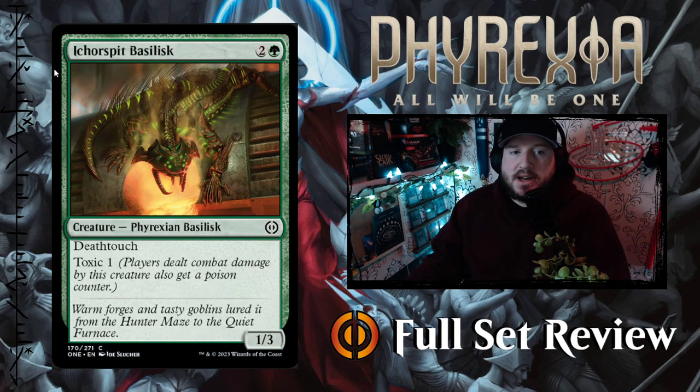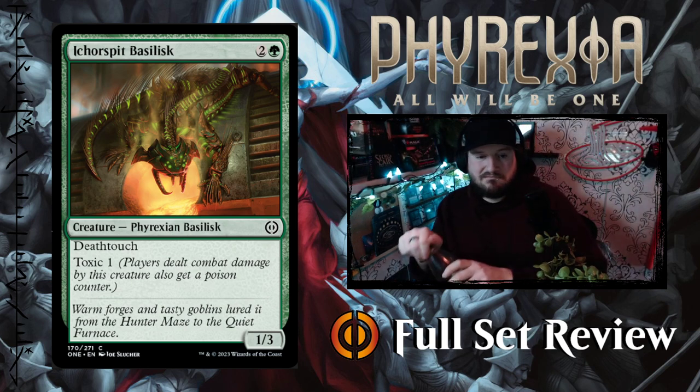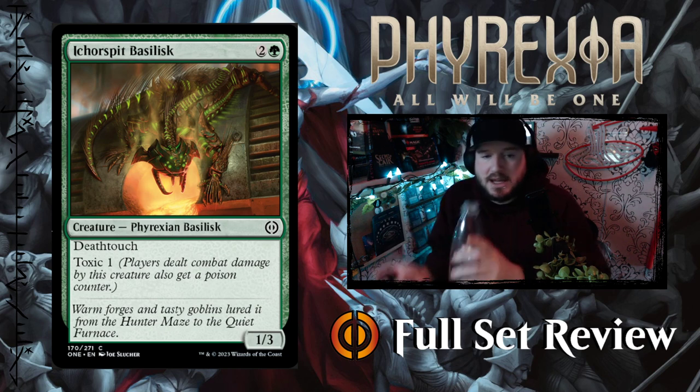Next up we've got Ickerspit Basilisk — 2 and a green for a 1-3 Phyrexian Basilisk with Death Touch and Toxic 1. I mean, that's not great. I don't like it, but it's fine.